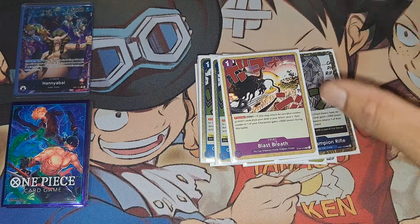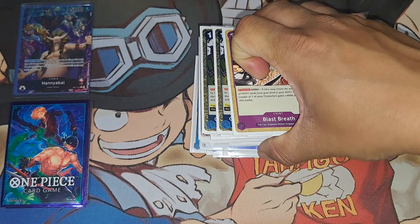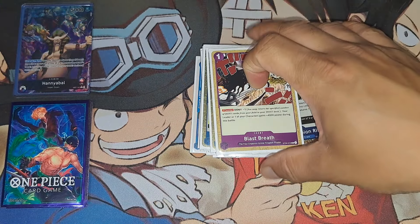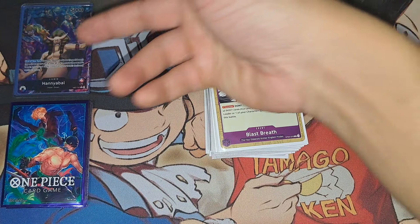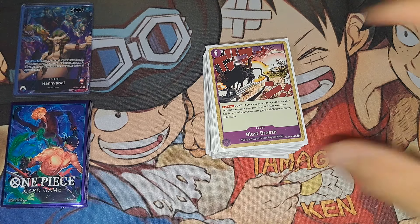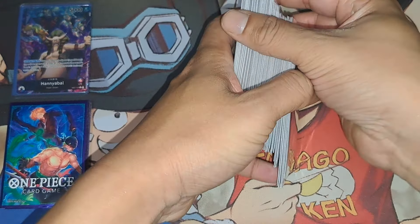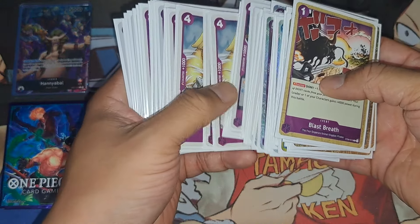I decided to give this card a try — maybe it can KO a two-cost or less if need be when you minus, but I don't really minus too much in here. It can come up, but normally it's just a 2k counter. I don't think we got that much Impel Down support so I just decided to put something in there. Four Kid blocker — definitely great to have in case you do minus, you get a DON back and then get a blocker of course.